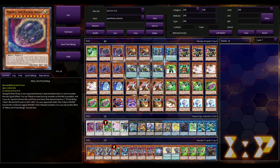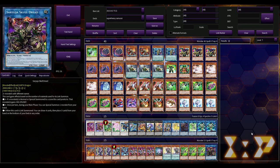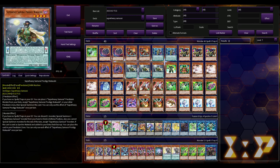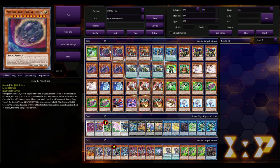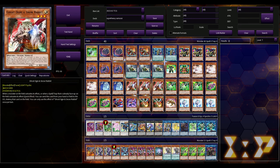If you don't open any hand traps, things get tricky. If they're not able to set up a negate by summon number five, you're fine. If they do, that's where you can play things like Kaijus, Santa Claus, hand traps, Lightning Storm, Dark Ruler, Evenly Matched — things that can really help you get the win against this deck.